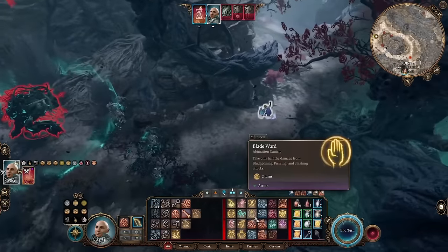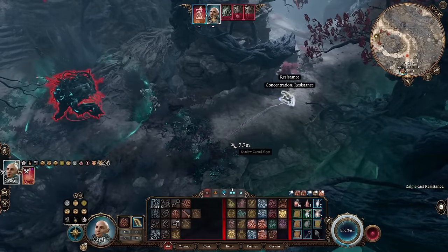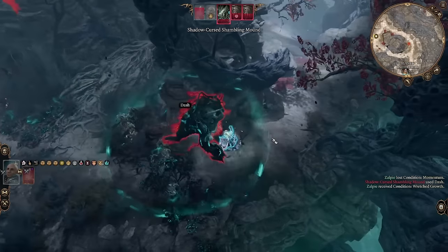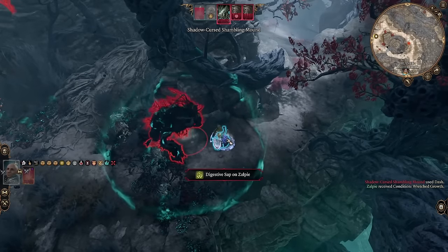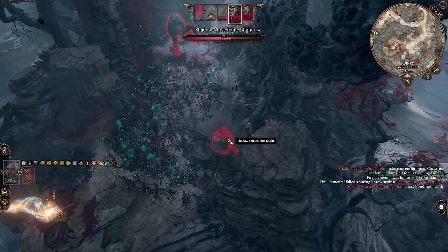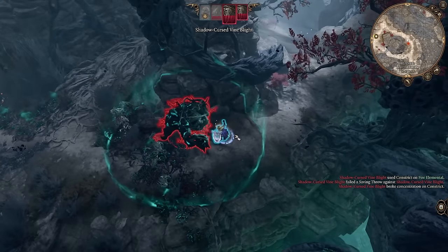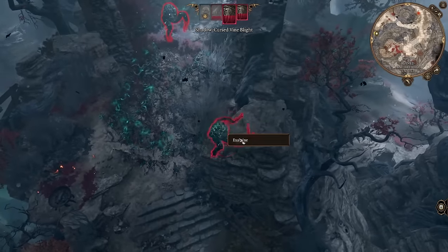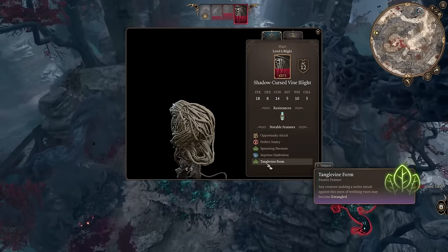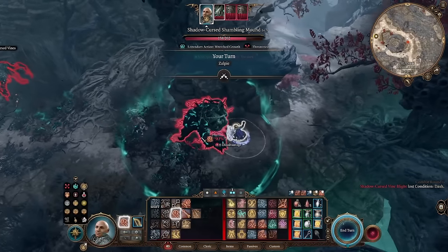After the pull attack has been used on me twice I remember to reapply a concentration spell, so I put resistance on my character. Here the Shambling Mound uses the digestive sap ability — you can see it does nothing if you save against it. If you fail the save it applies an acid debuff, and if you have that debuff and are restrained the Shambling Mound will use devour on you for 10d10 damage, which is often death because you're immobilized and taking acid damage as well.